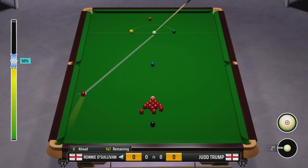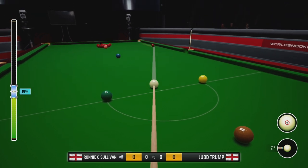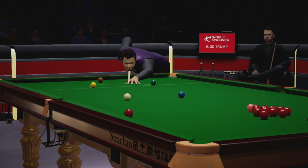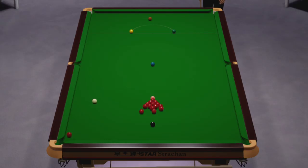On this level of aiming aid, this is a possibility. If you move towards the harder aiming aids — Pro Plus and Master — this becomes a much more challenging and very risky shot. Here I am in the execution phase again. I'm just going to try to dribble this in and leave myself nicely on the black, which I've managed to do. That is a quality opening red.